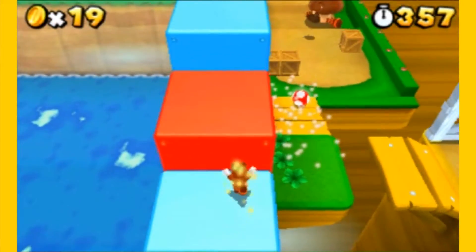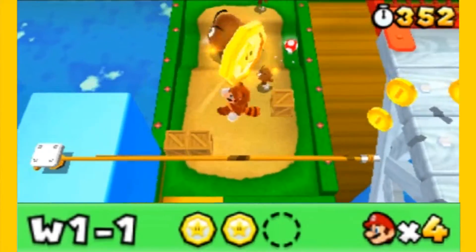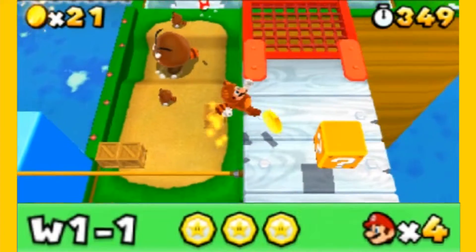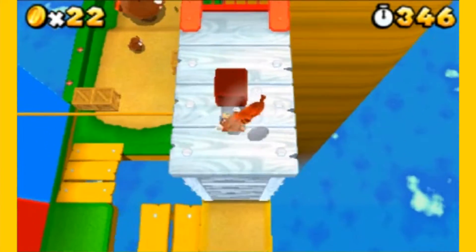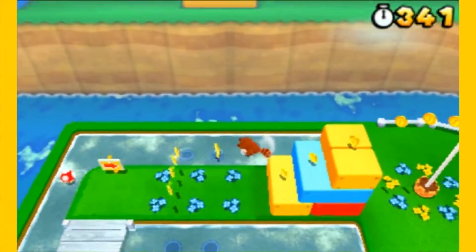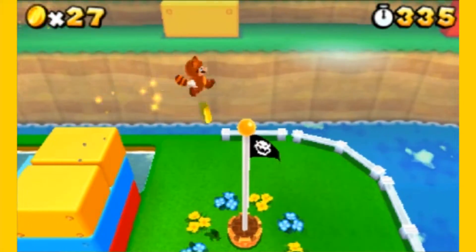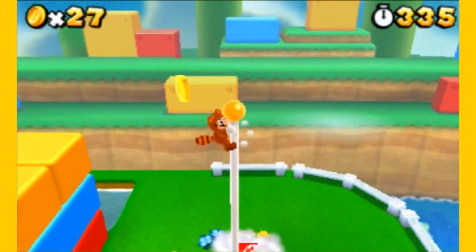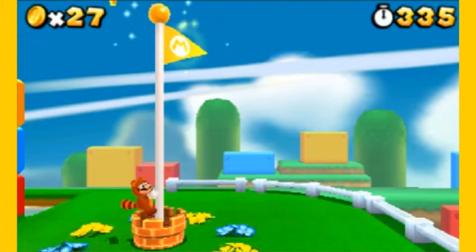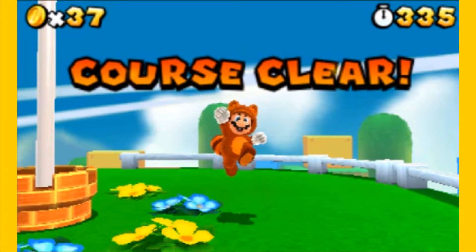I might show it off when I'm talking about it, but for the most part the bottom screen will not be shown off at all, unless I'm getting a star coin. Also, one other thing — at the end of each level, we're going to want to make sure we hit the top of the flagpole. I know in other Mario games it just gives you a one-up, but in this game it's actually important and it won't seem like it is until we beat the game.